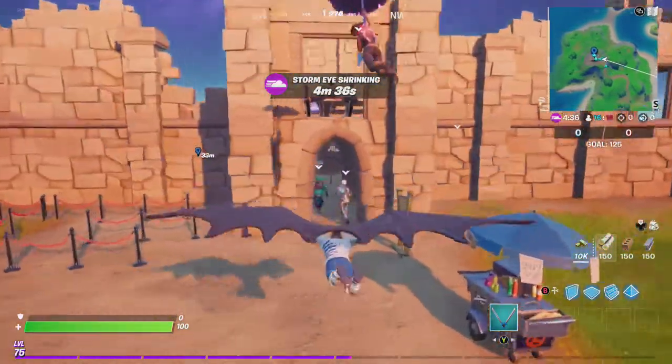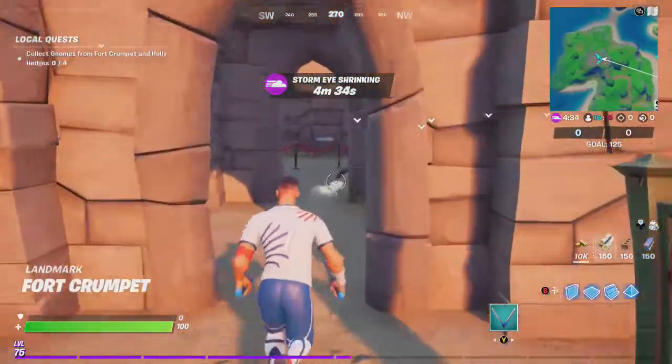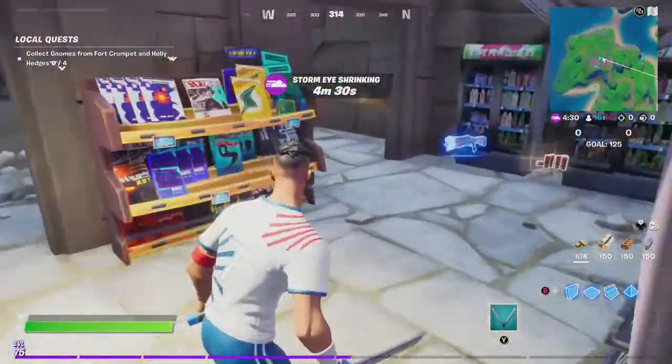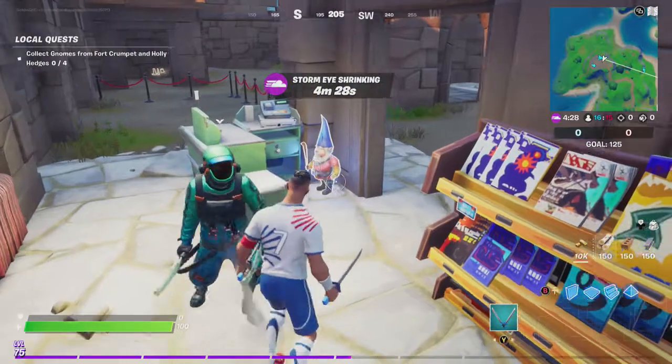Looks like a lot of people are here. So right when you enter Fort Crumpet, make an immediate right turn, go to the cash register and there's the first gnome.